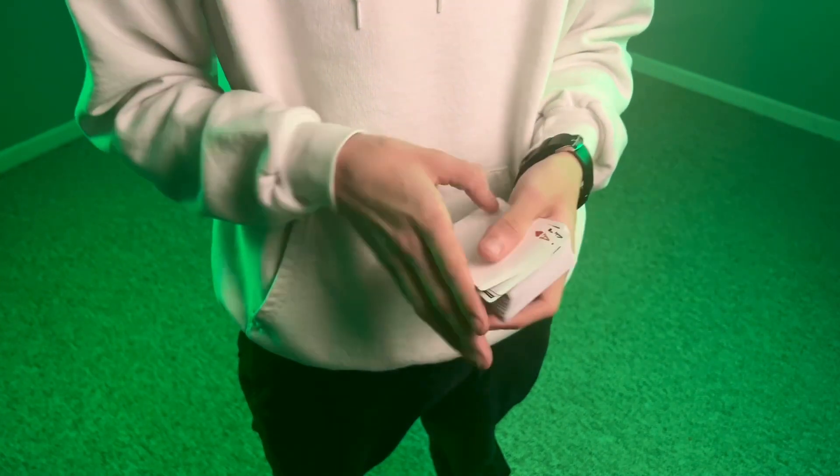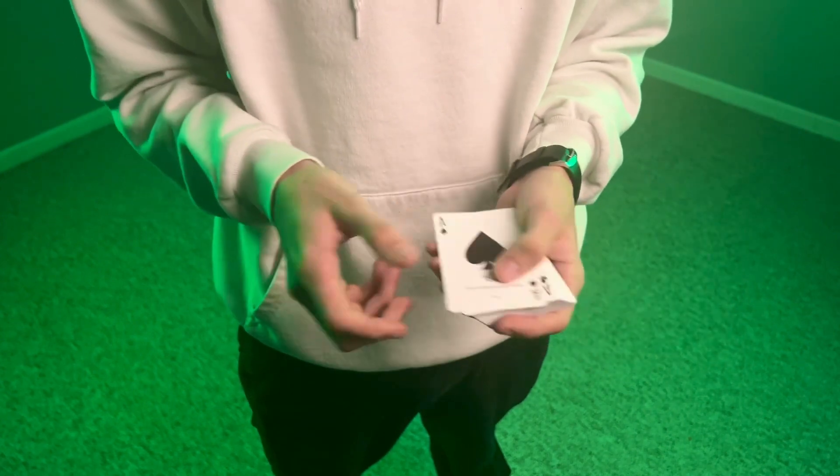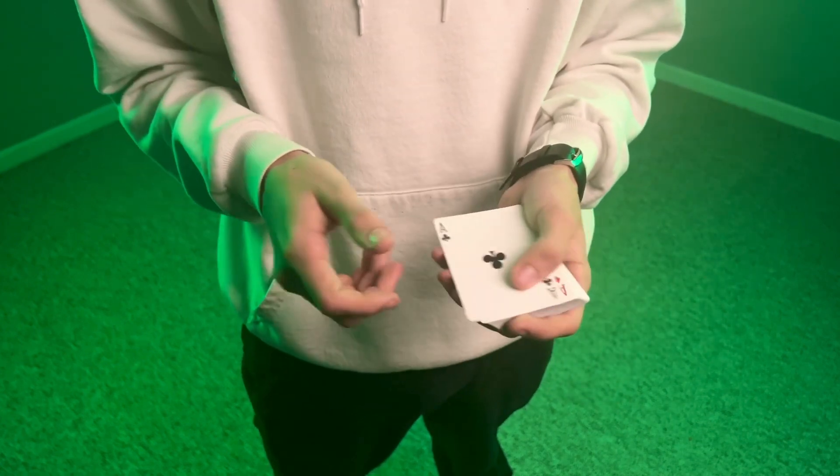We'll take the four aces right here just like this, and I'm going to start with the ace of hearts, drop it below the others, give it a twist, and now we're down to one, two, three aces. So now we'll take it again — take the ace of spades, drop it below the others, give it a twist.